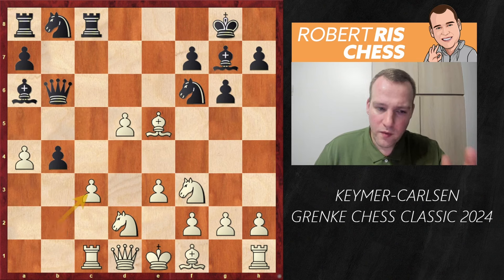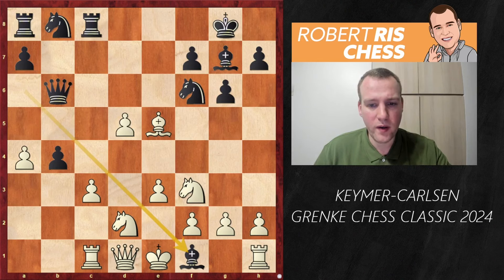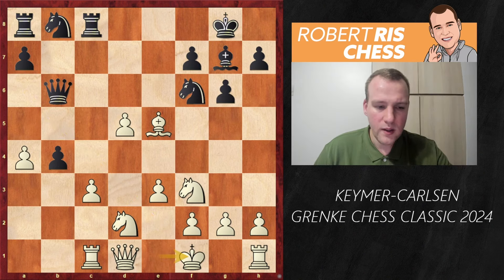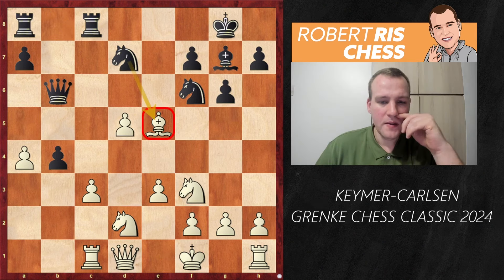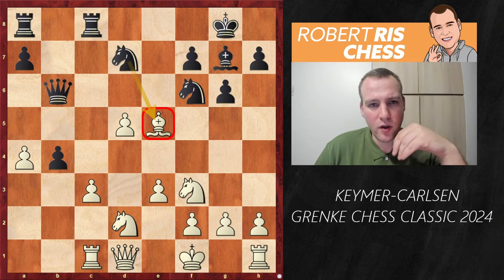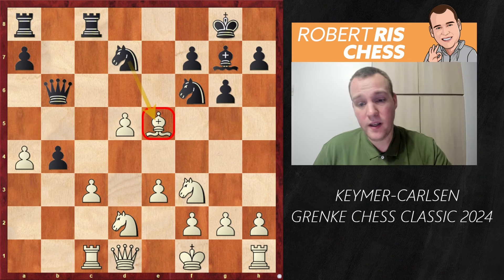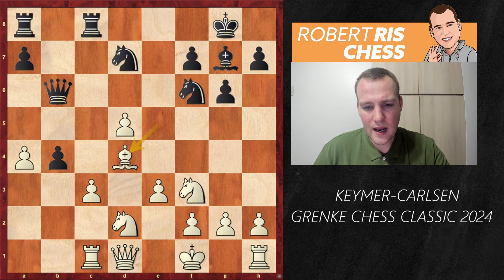White therefore first takes on c3. But Black has the chance to take on f1 first, making it harder for White to get the King to safety quickly. White decided to take with the King — still the best move. Nbd7 attacks the Bishop. Interestingly, Magnus was still following a game by Nodirbek Abdusattorov, who played this position three years ago in Riga with the Black pieces against Grandmaster Oparin. In that game the move Bd4 was played, but it's not clearly good — Qa6 check puts the d5 pawn in danger.